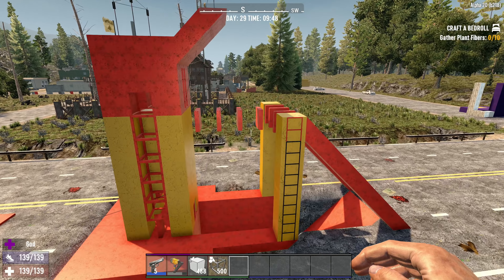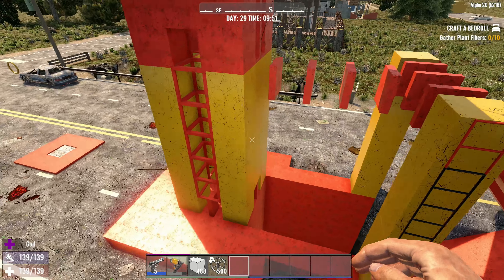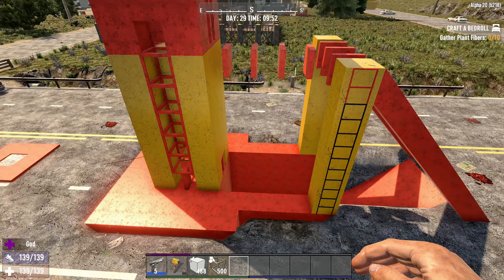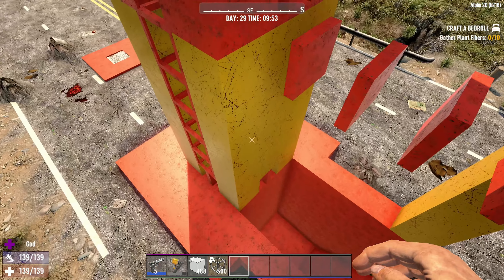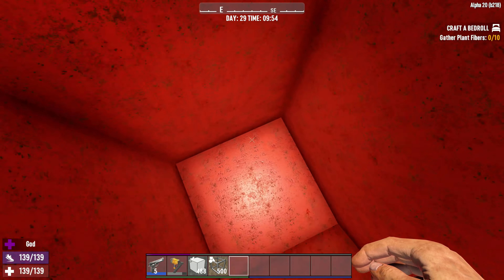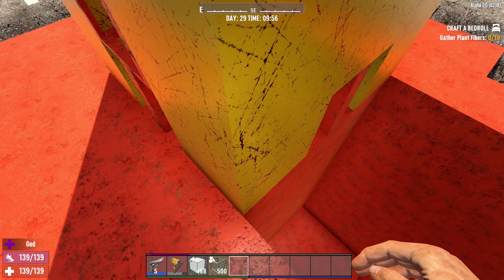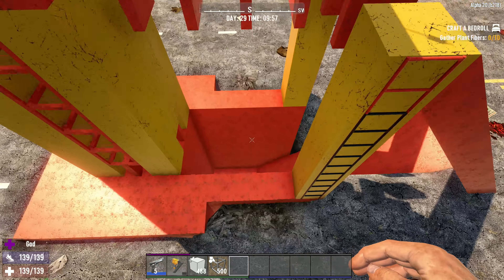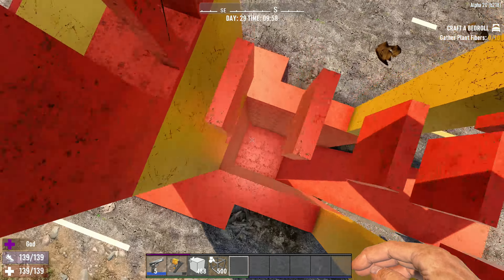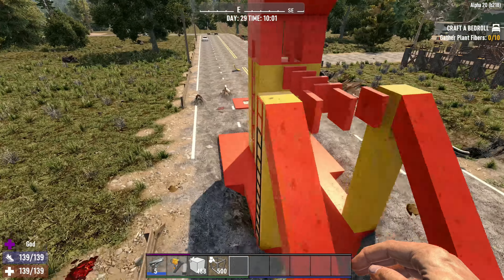By day 14 you should be able to build this basic out of cobblestone and get through the day 14 horde easily. I did the day 7 horde in a base much less than this. For day 14, even without the pit - although I don't recommend it - because you need the zombies to ragdoll down here and not ragdoll about the sides. If they fall and hit themselves and ragdoll they'll start hitting the building, which is not what you want. They don't seem to do that here - they fall in between. This works for all the dogs, bigger zombies - everything gets filtered by this system.